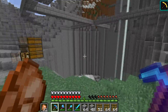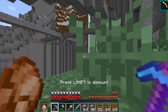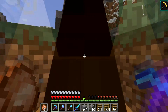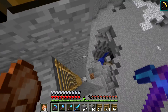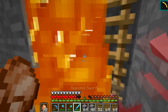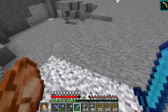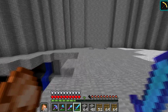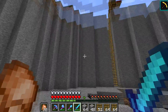You guys may be wondering, where are we? What is this crazy, ginormous hole, and why do we hear a horse? Say hi to the horse — he really can't jump. This giant hole is part of our next project. This is going to be a giant hole going down to probably about Y equals 20, and right now we are at Y equals 60, so we have 40 blocks down to go. This is 20 blocks so far, so it's going to look amazing.